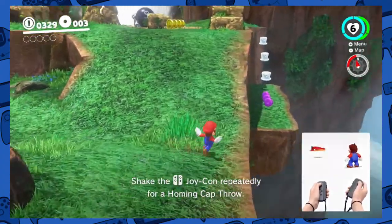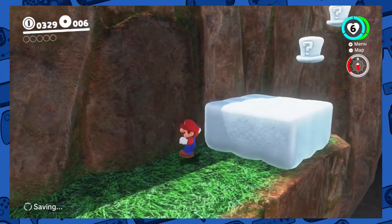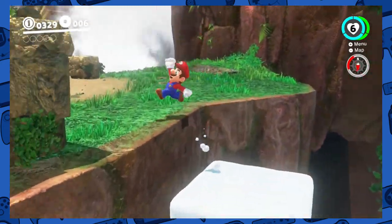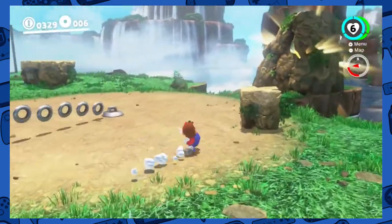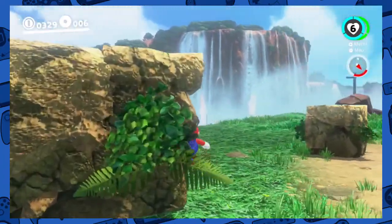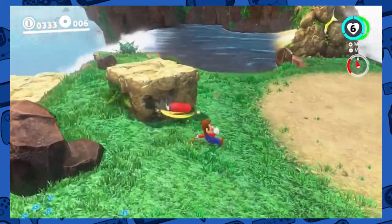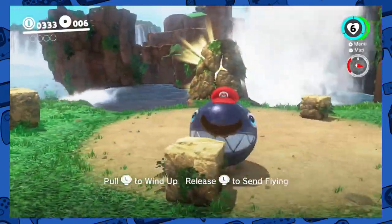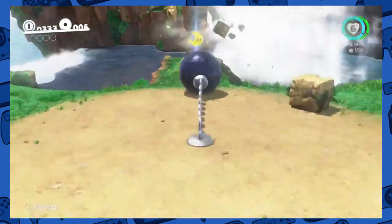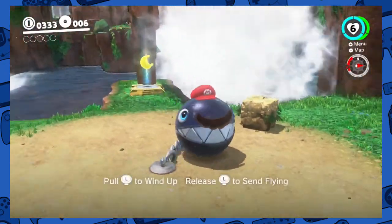Looking around. There's a lot of things at the edge of the world already. That looks bombable — if I was Link, I'd bomb that wall. Oh my god, the waterfall's beautiful. There's a chain chomp! Let's capture the chain chomp, let's see what happens. I thought it was gonna hit me and I ran off. Pull to wind up, release some flying. Oh! That's kinda cool. Well, there's the first power moon! It's a very yellow power moon.